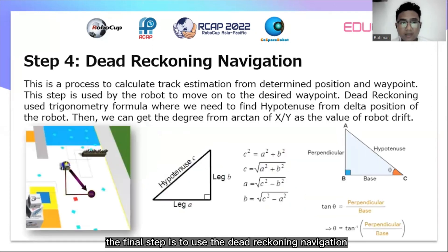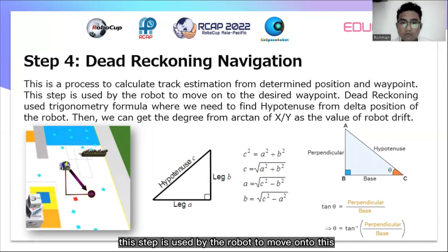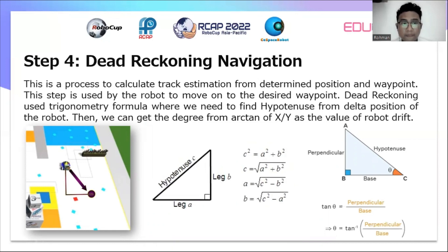The final step is to use dead reckoning navigation. Dead reckoning navigation is a process to calculate track estimation from the determined position and waypoint. This step is used by the robot to move to the desired waypoint. Dead reckoning uses a trigonometry formula where we need to find the hypotenuse from the delta position of the robot. Then we can get the degree from the arc tangent of x divided by y as the value of the robot drift.